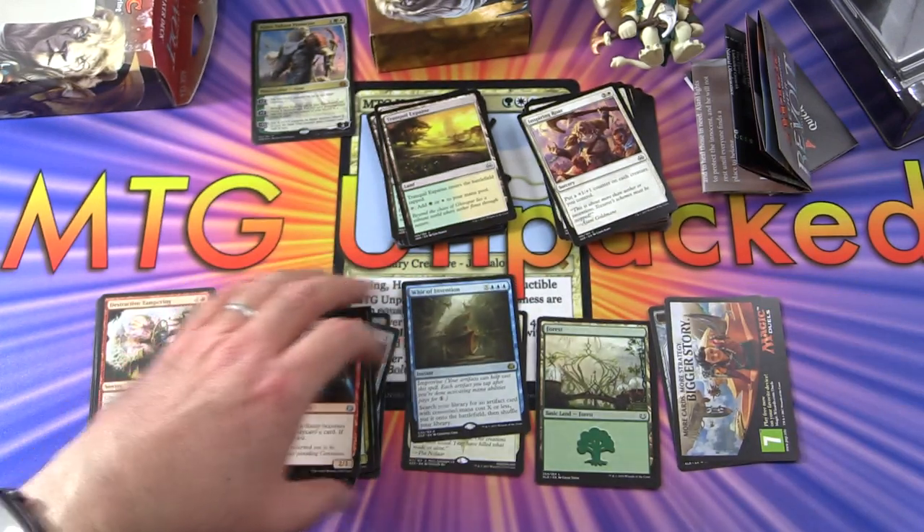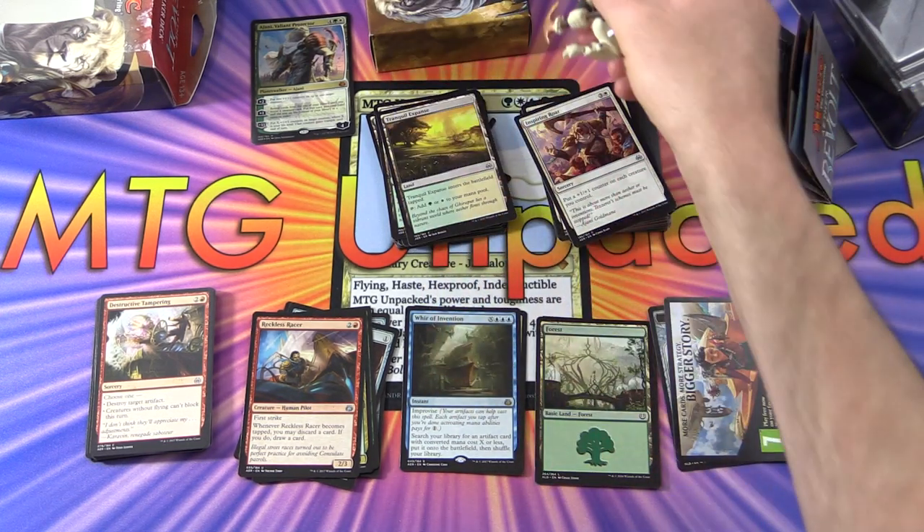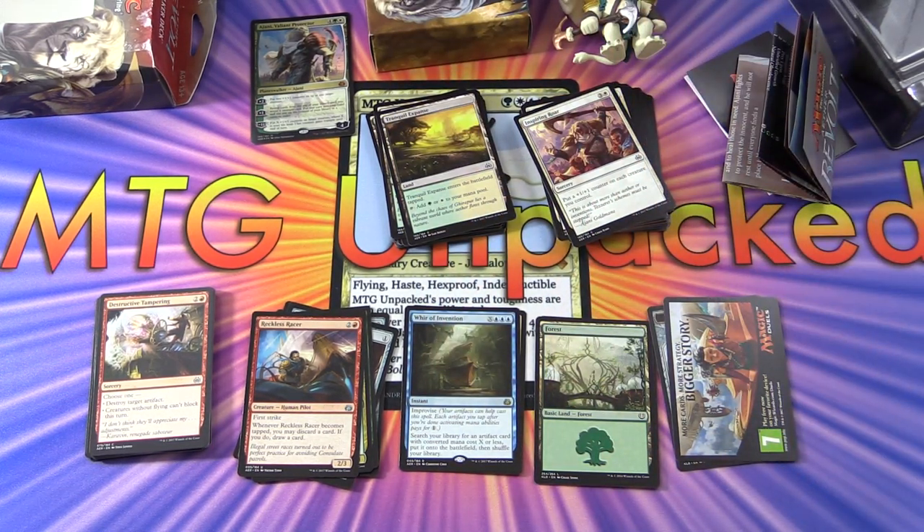So there we have it — the Ajani Planeswalker deck. Let me know in the comments what you think, and we'll be taking a look at the Tezzeret deck real soon. I hope you enjoyed this video; if you did, give it a thumbs up, hit the subscribe button for more Magic the Gathering unboxings, and tap the notification bell to be notified as soon as new videos are released. Thanks for watching and have a great day.